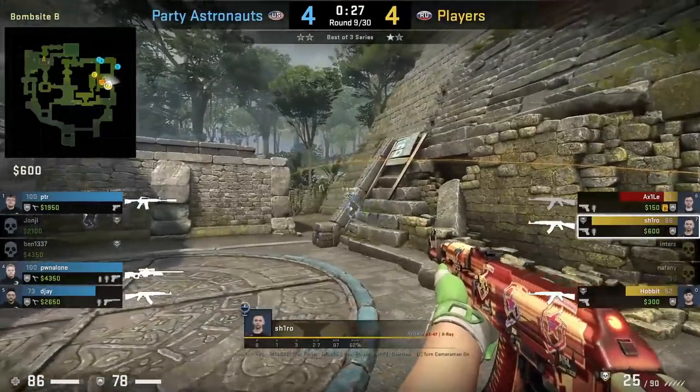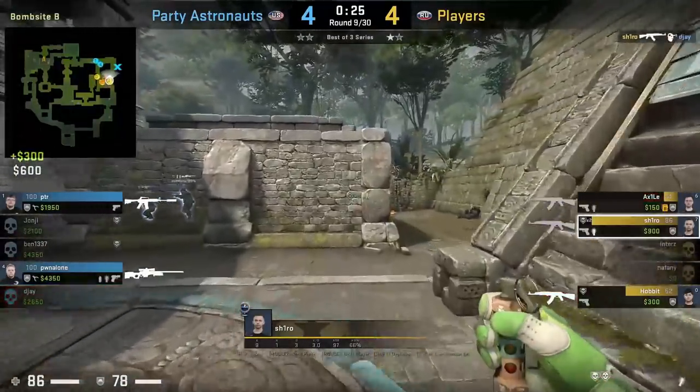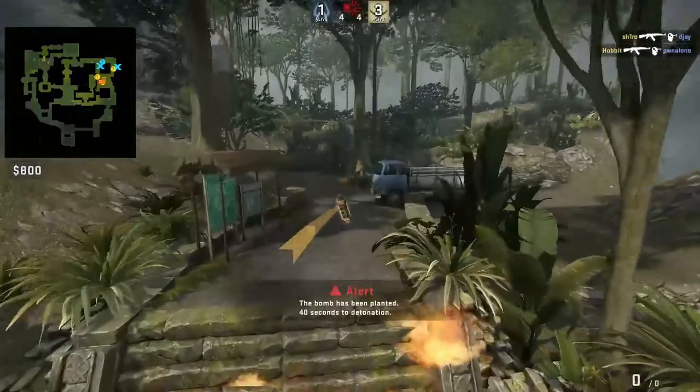Shiro self-pop flashes over this wall to peek back lanes from long, which blinds PTR, setting himself up for the kill.